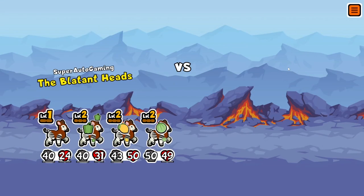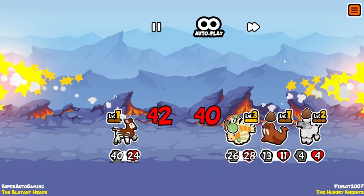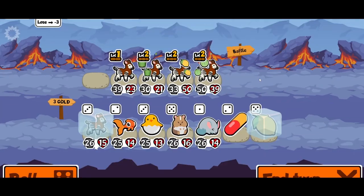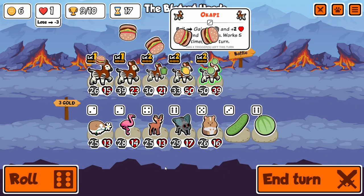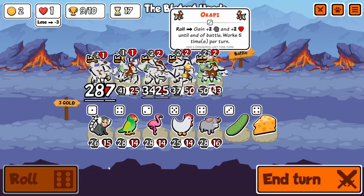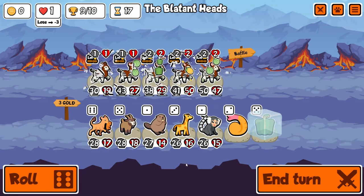Even if I lose here I can get a chance to go for five. This team is way too strong — he's got a level three Lionfish so I stood basically no chance. But little did he know, that's exactly what I wanted, so I can get another shot. Lemon is actually pretty amazing — I'm glad I have a little bit of diversity with the lemon, the melon, and the pepper. All around it was really amazing.